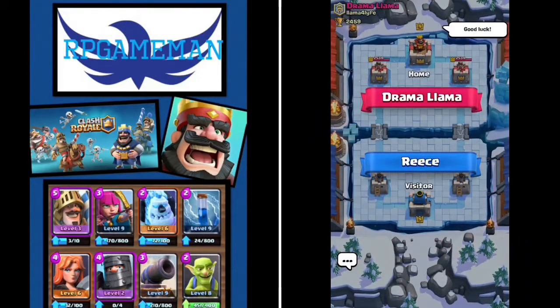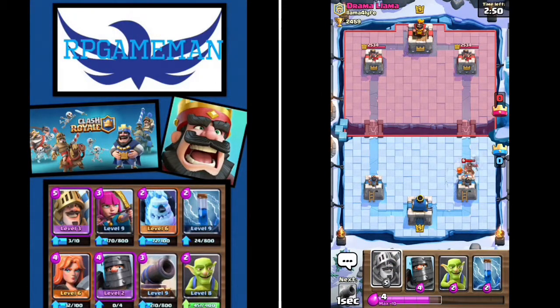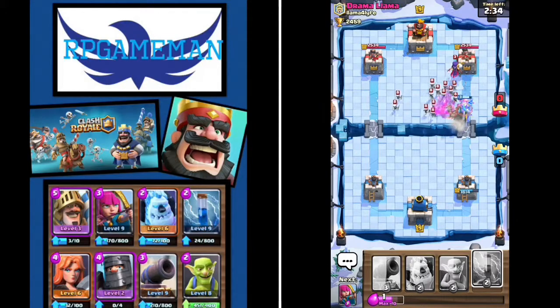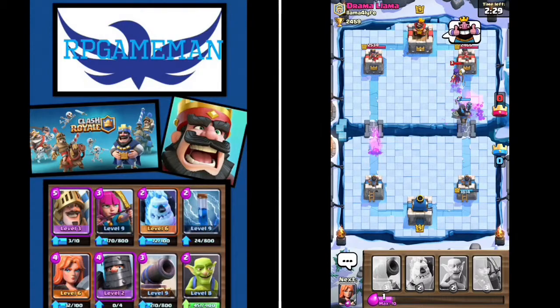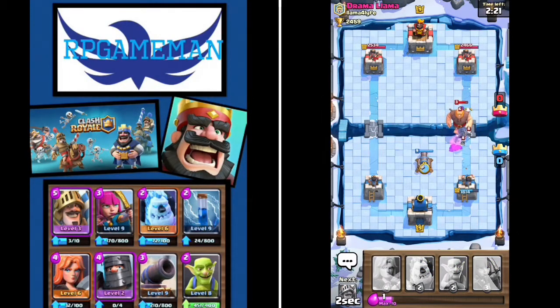We're going against Drama Llama - we'll give him some good luck. We'll drop down our valkyrie. That was a stupid idea for him anyway, I'm not too worried. We're gonna set down our prince, then our dark prince. Okay we'll just zap all this. Oh crap, we're not going to get anything from it - we'll give him that. He defended it really well, oh crap now we need our valkyrie.